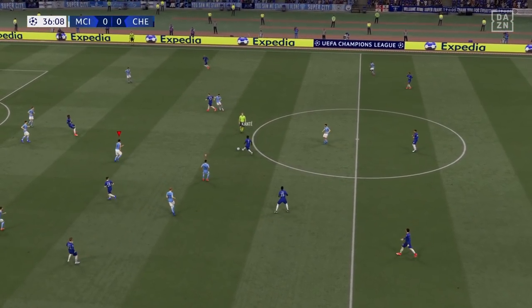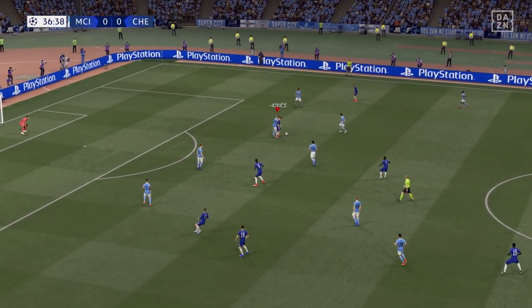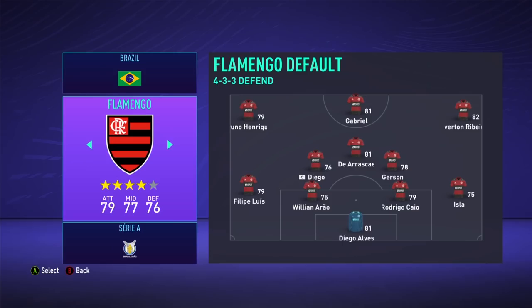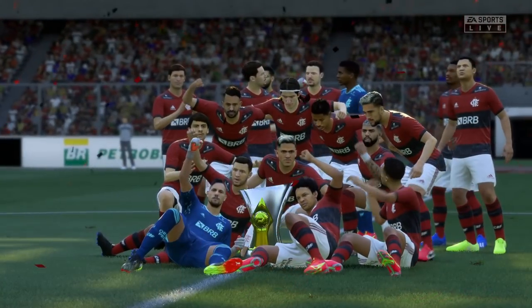And that leads us into the main attraction of 1.2: the real Brazilian league. Yes, it's here. With all 20 teams, real players, almost 50 new faces, the real trophy, logo, mini faces — everything. You asked and we delivered.